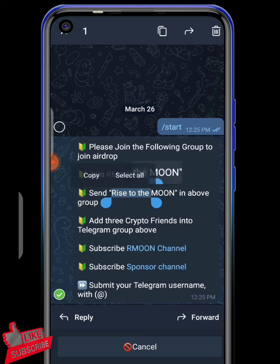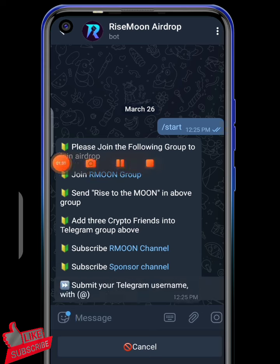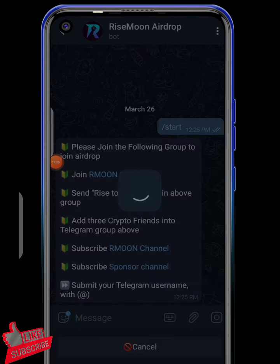You can just go there, write it, and send it to the group. The reason for that is for them to validate your account. If you have copied and pasted it, that is considered cheating — they won't count it as a valid entry. If you don't do it properly, you might not receive the tokens into your wallet.